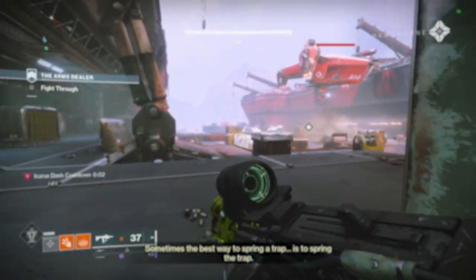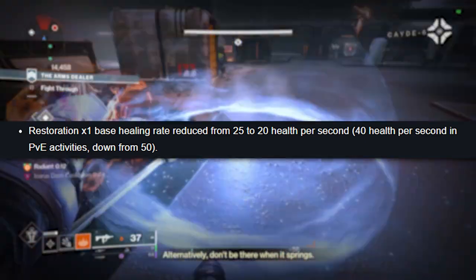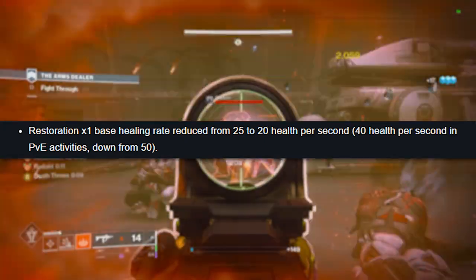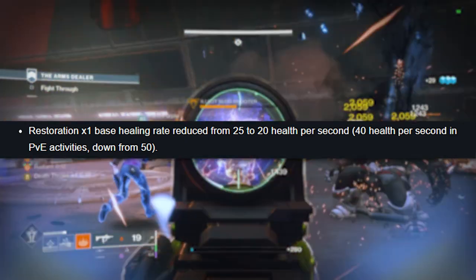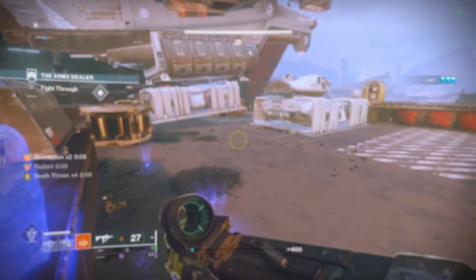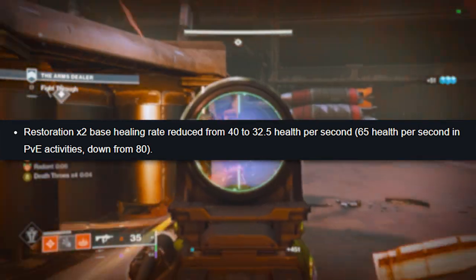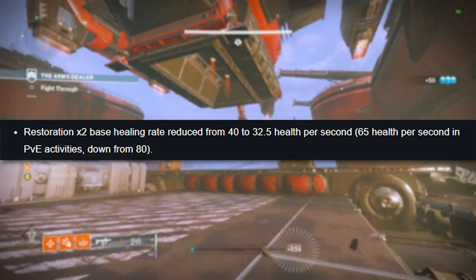So just to highlight the nerf itself: Restoration x1, which is the weaker healing method that all classes can easily proc with just a healing grenade, is going down from 50 HP per second to 40 HP. So this is going to be exactly in line with a healing rift, just for comparison.